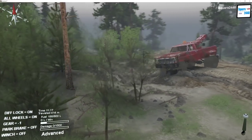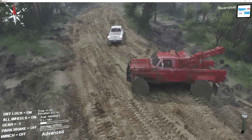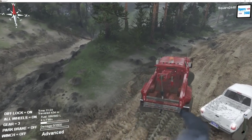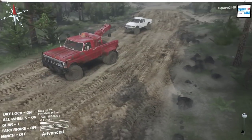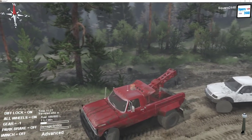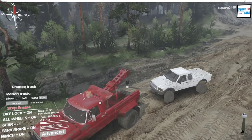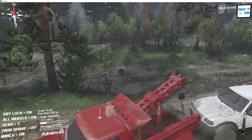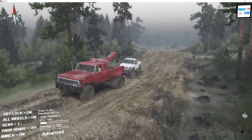We are pretty good at getting vehicles out of the mud, and this one rolled over so more than likely it'll be totaled. Let's get a winch line on it. I think that's a pretty good safe distance to be. There we go — so we got it here in tow, which is pretty awesome.